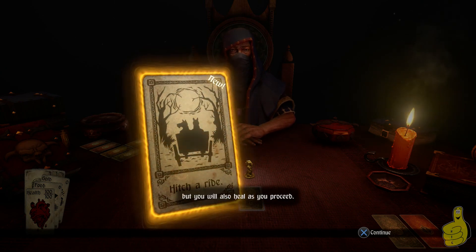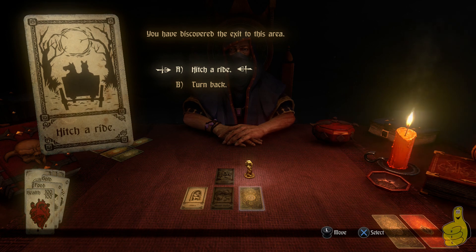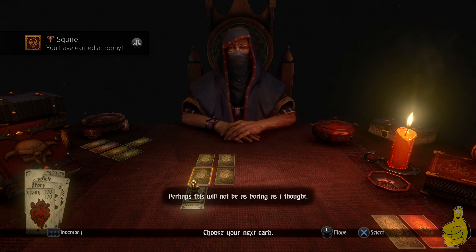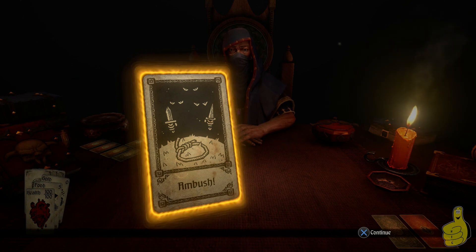Every step consumes food. Now we get to 'Hitch a Ride,' which basically means you found the exit to the area and you can go up or down a level, or into a new area. Sometimes you go upstairs, sometimes you exit a cave, sometimes you enter a forest. You can choose not to take the exit and go to the card below instead, but you'd lose one food to go there and one food to get back. We did get a trophy for 'Squire,' which is for completing your first adventure event in a session without losing any health.